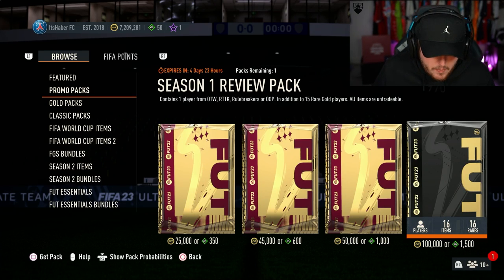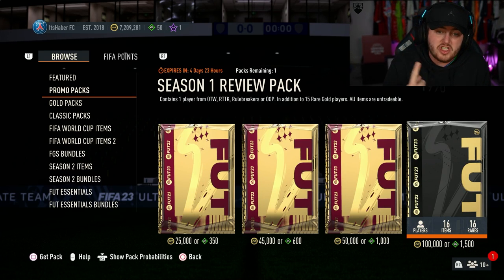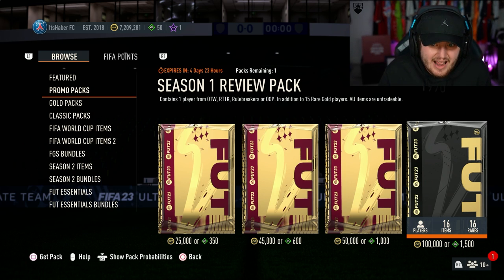EA dropped the Season 1 review pack. It contains one player from Ones to Watch, Road to the Knockout, Rule Breaker or Out of Position, and 15 rare gold players.